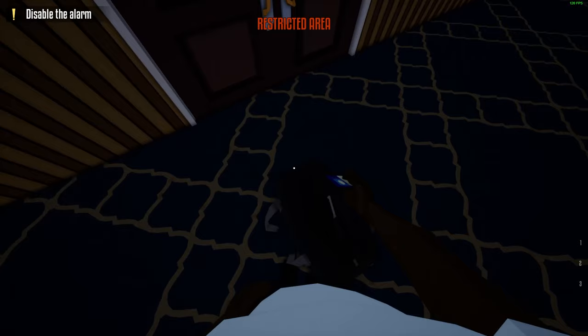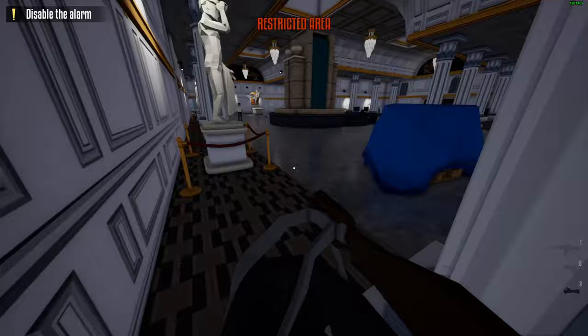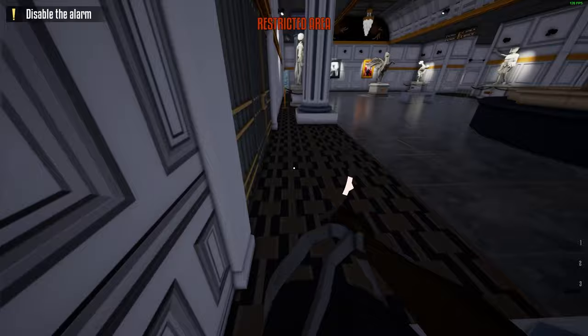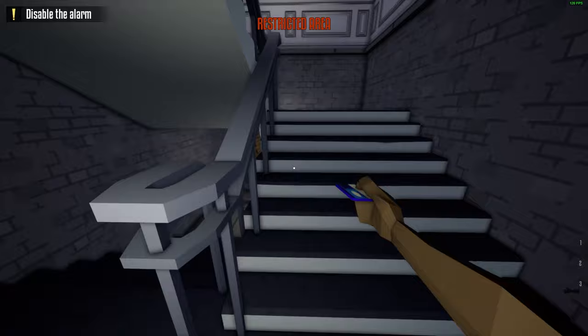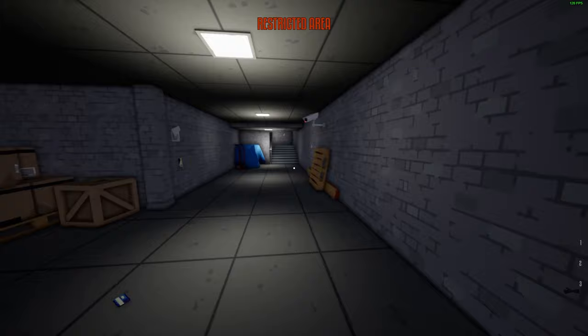Wait for the right moment — the camera is facing away and the guard is not here, so make your move. Go behind the pillar and just play it safe, go slow. Wait for the guard to move. I see the guard is coming so I hold back, then move to the second pillar. Drop your duffel bag with the lockpick, then take out the blue key card to open the art exhibition door and set off the alarm. When the camera faces the other way, go and open the alarm.